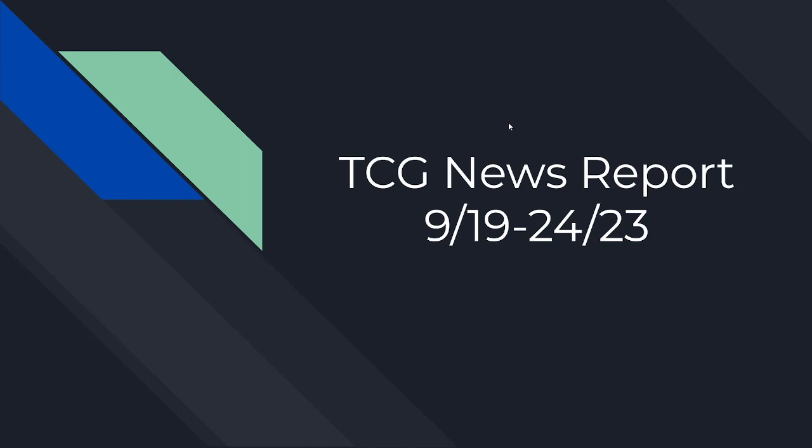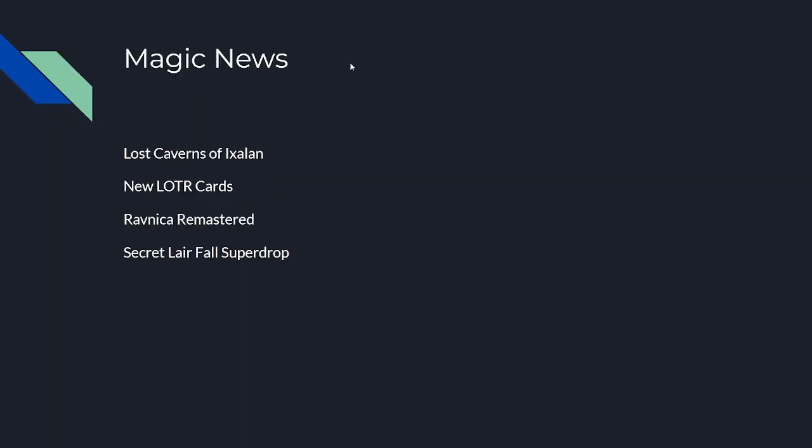Hello everyone and welcome to the TCG news report from September 19th to the 24th of 2023. We want to do a TCG news recap every now and then — this might be a weekly show to recap all the big TCG news across all the big games. This week we have a big one: Magic news, Lost Caverns of Ixalan, new Lord of the Rings cards for Amazon, Remastered, and a massive Secret Lair fall super drop.